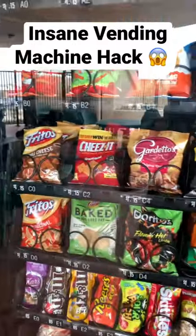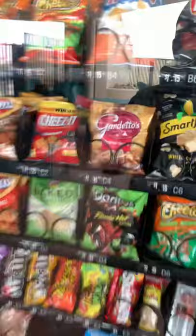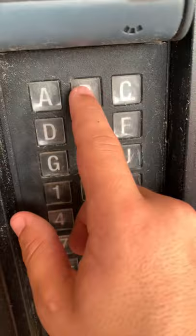Check out this crazy cool vending machine hack where you can get whatever you want for free. What you have to do is go right here, hit star star one two three one two three, then figure out whatever you want. I want Cheetos, so I'm gonna put in B two — and look, check this out, look at that!